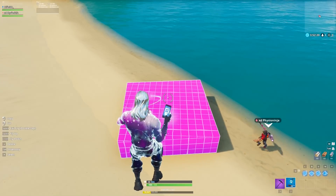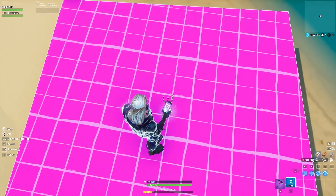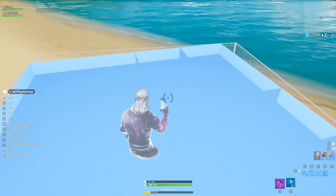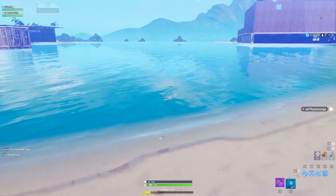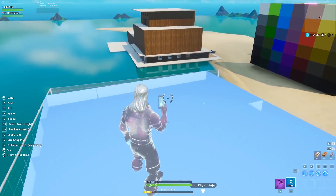Put it down on the floor. Now for the actual glitch — this is really easy. All you're going to do is cut it three times. Stand around the middle because you get the best results that way. Cut it the first time and you'll fall inside, cut it again, then cut it one more time. It works better on a flat surface.